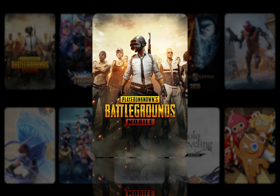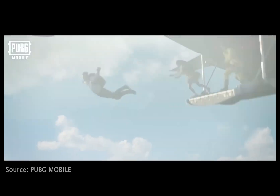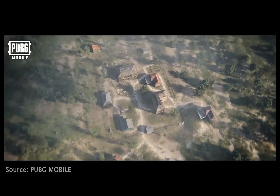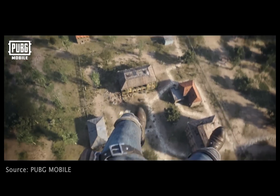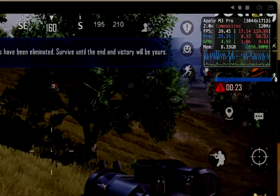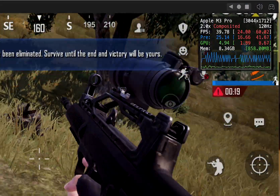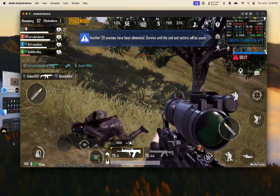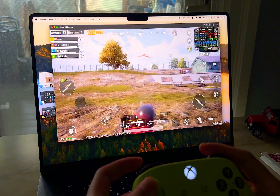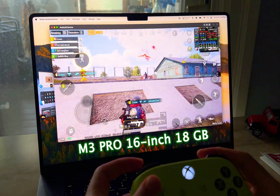The first one is PUBG Mobile, one of the top and original Battle Royale games that gives you a thrilling survival experience. This is still one of the best shooting games on mobile with many different game modes. When PUBG runs under Moomoo Player Pro, you'll get around 30 to 45 FPS at ultra settings with HDR graphics. The FPS can vary depending on your internet connection and computer specs. For this test, I am using a Mac Pro M3 16-inch with 18 GB of RAM.